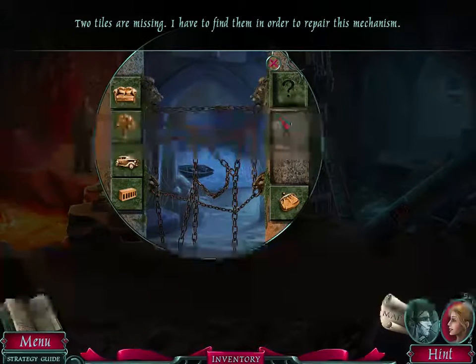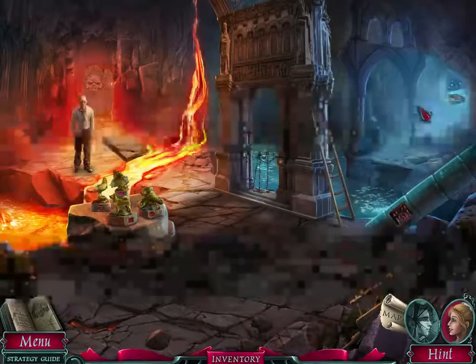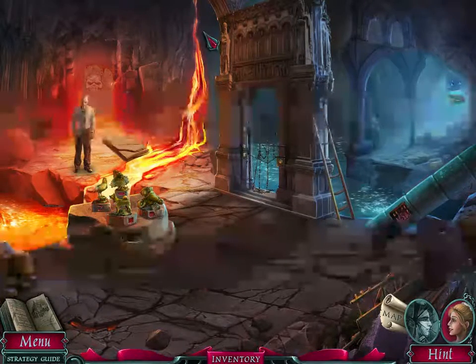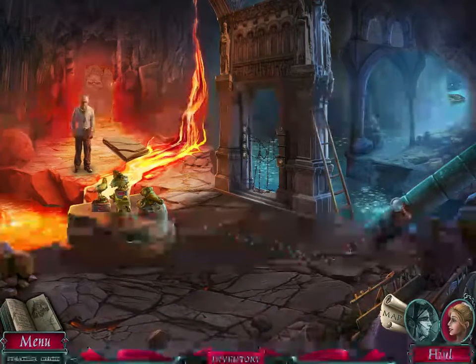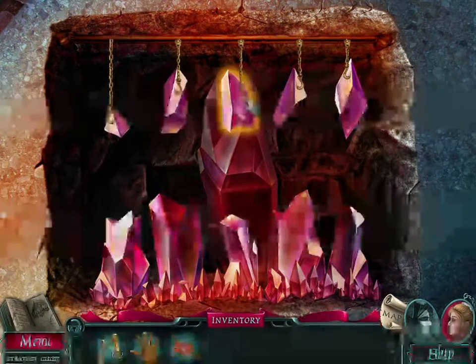Two tiles are missing; I have to find them in order to repair this mechanism. There's a lava flow here — I believe we are in an underground cave. We got a crystal.